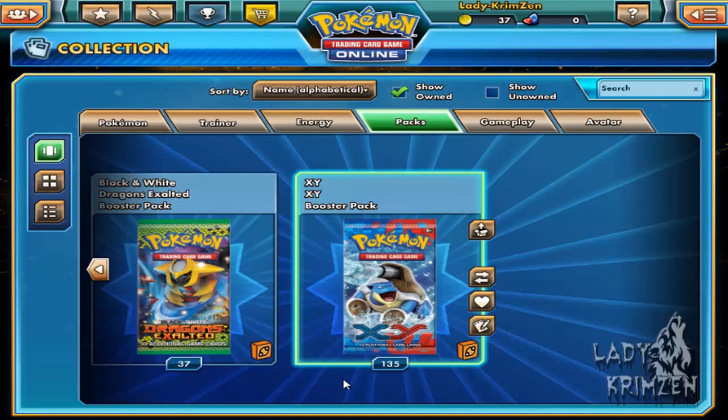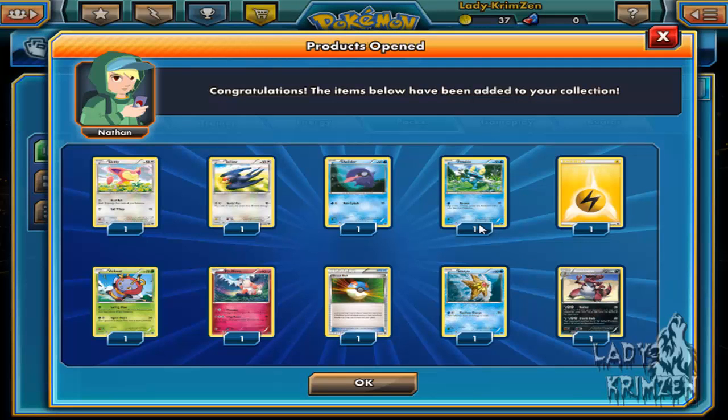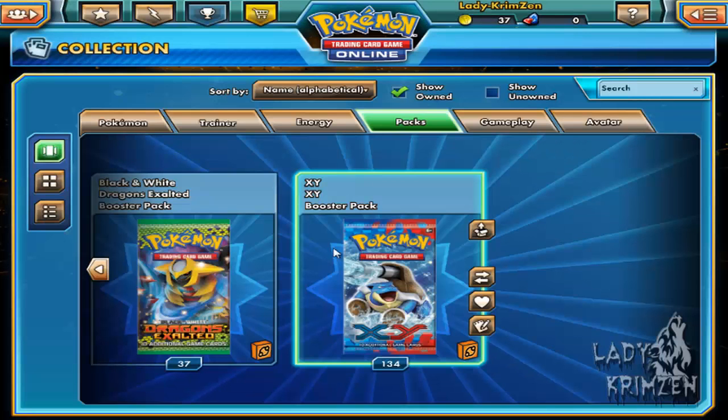Skiddo, Taillow, Shellder, Froakie, Electric Energy, Volbeat, Mr. Mime, Great Ball, Staryu reverse hollow, and another Krokorok - and as I said it's not as good as the Krokorok in my current dark deck.